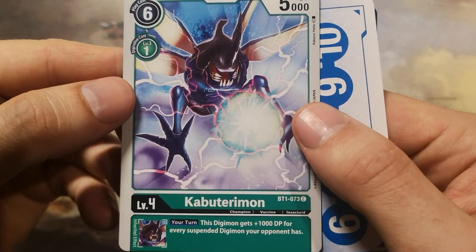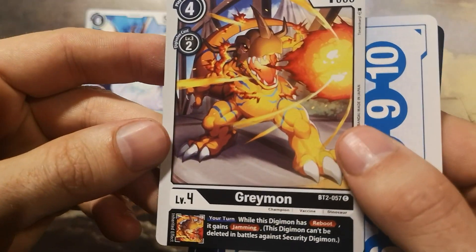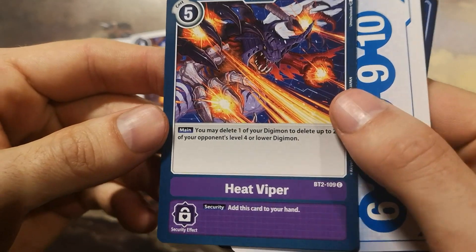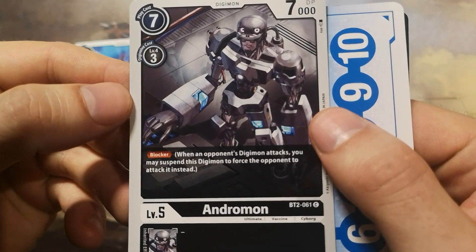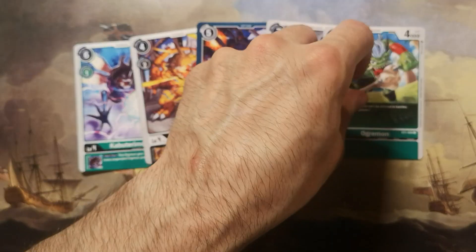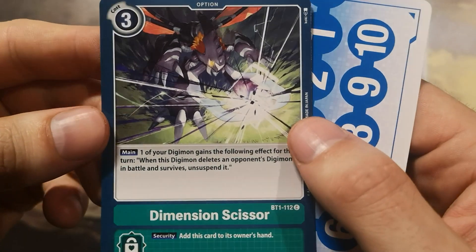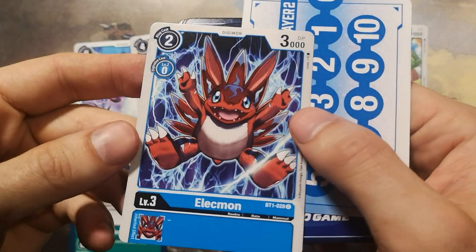First up is Cabo Terriermon, a green Digimon — plenty of those, just like the Greymons. Next is Heat Viper, a five play cost purple option card. Another Andromon — this is a really cool blocker because he doesn't have to pay a memory cost to attack. Ogremon, an awesome Digimon to have in your green deck thanks to that nice jamming effect.